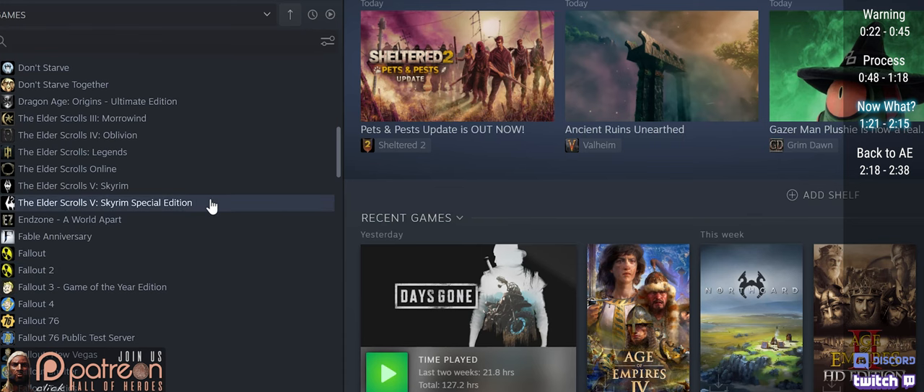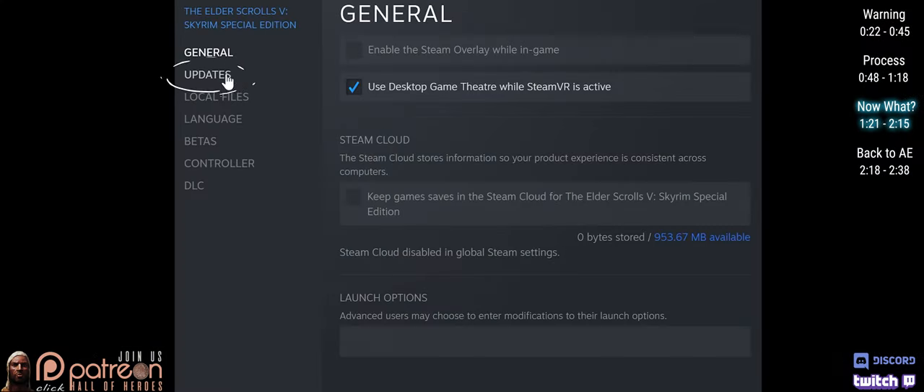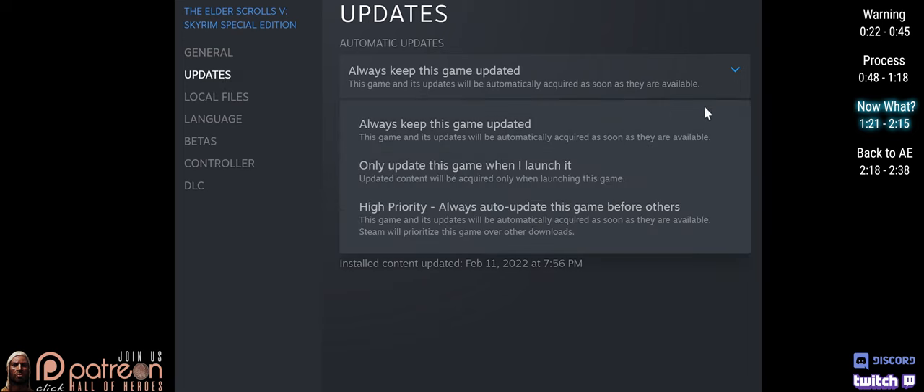As another precaution, you can open Steam. Right-click the game. Properties. Updates. Set Automatic Updates to 'Only update this game when I launch it.'